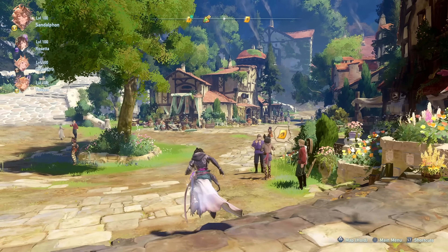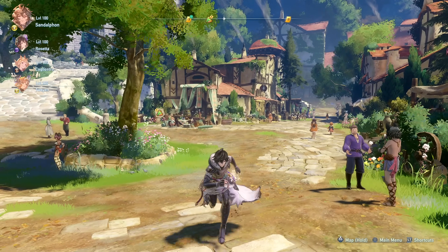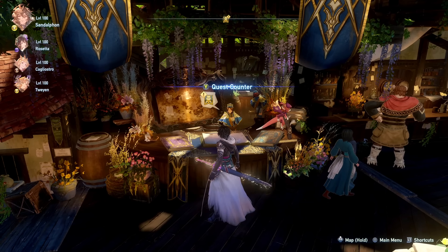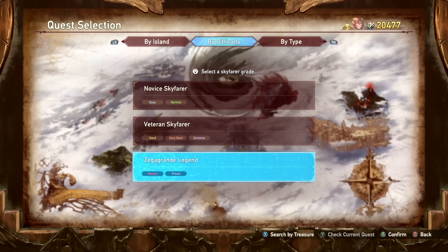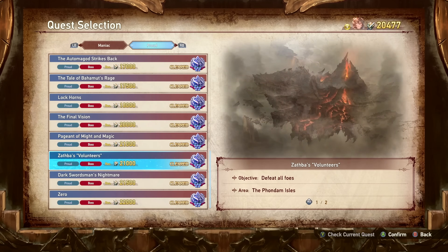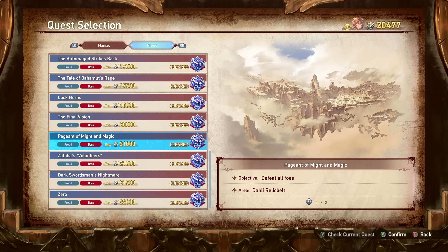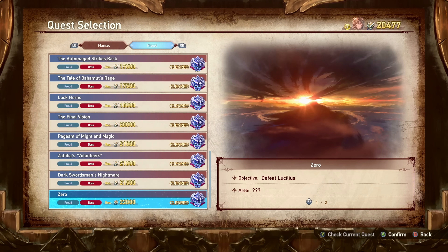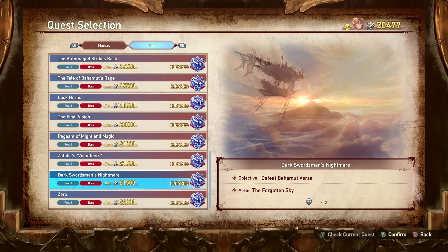Let's start with one of the biggest additions of Granblue update 1.3 — how exactly do you unlock Sandalfon? At the quest counter on the proud difficulty you're going to find a few new quests: the Pageant of Might and Magic, Zathba's Volunteers, the Darkswordman's Nightmare, and finally Zero, where you go up against the Empowered Lucilius.